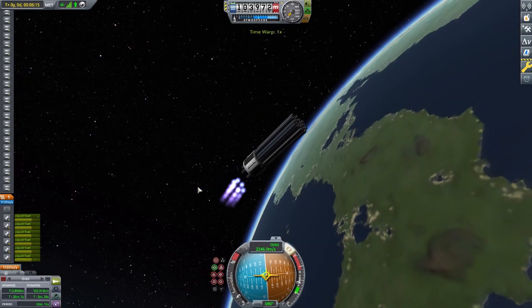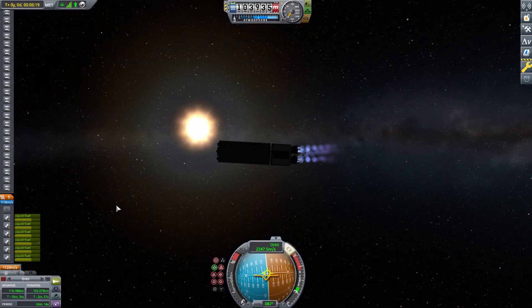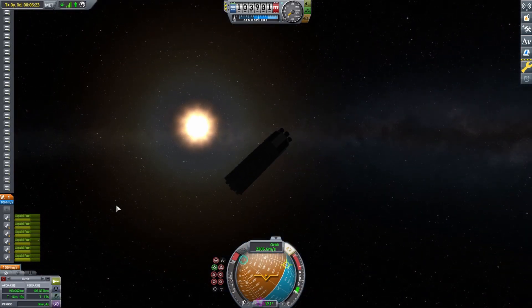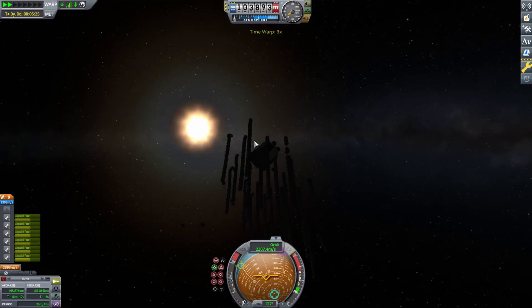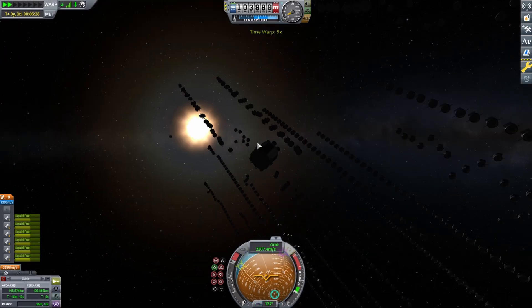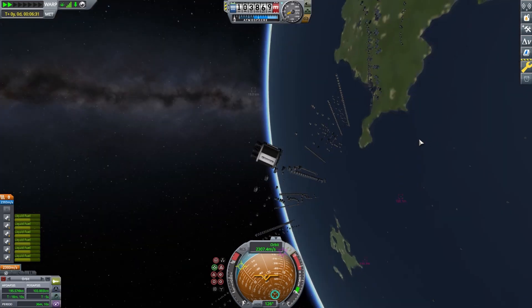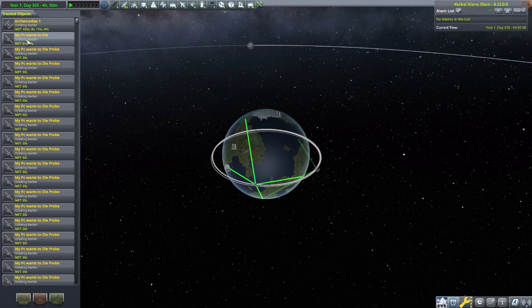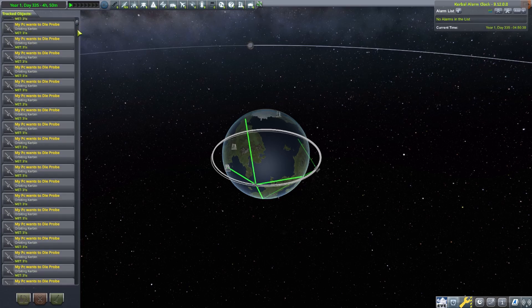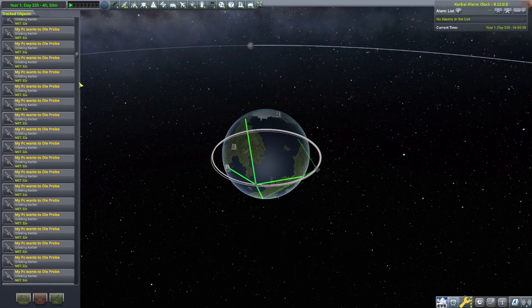Here we go — we've got payload deployed, and you can see all the satellites there. Here we are, we're spinning up to make the satellites all split out a bit more. When I pressed spacebar to separate the satellites, it took 46 minutes for one frame to load — it took a little while.